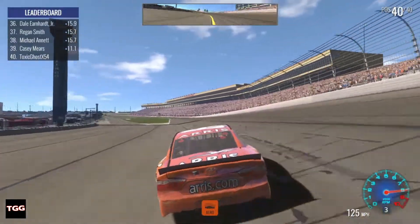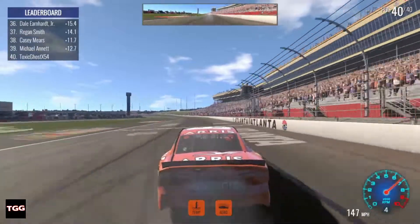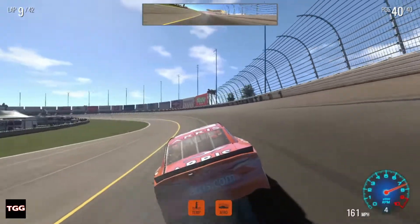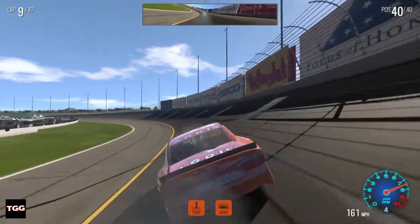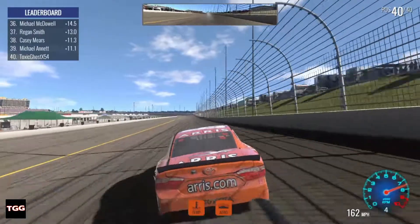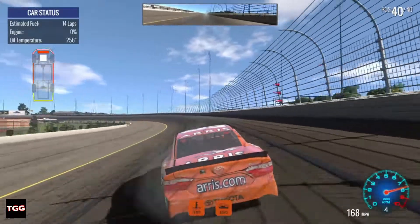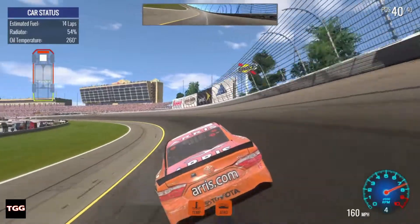We've had two fatalities this race. Dale Jr. goes cartwheeling, then Casey Mears does basically the same thing — all within the first nine laps of the race. This is an interesting race already. I've got to catch up again. Fell back to 40th — couldn't get going. I am 11 seconds behind 39th. And my temperature's still rising — 255 degrees. I'm going to have to pit.